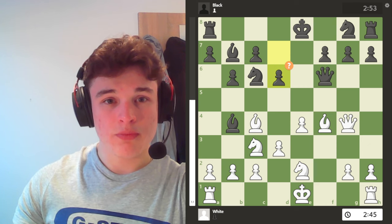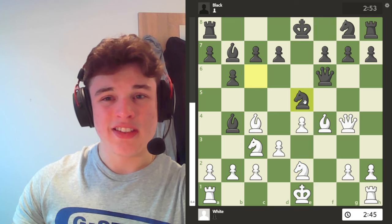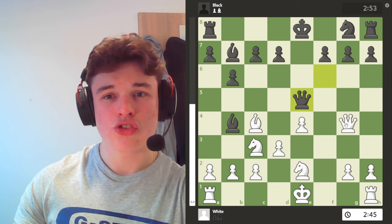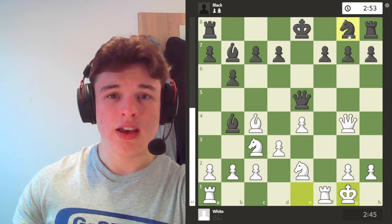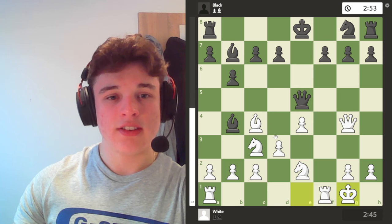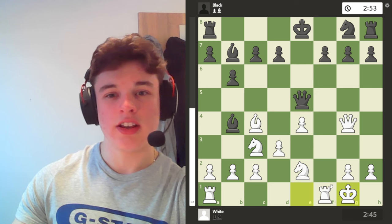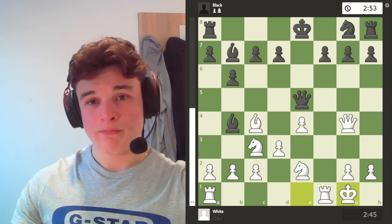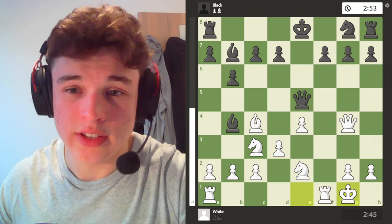We have d6, which was a horrible move according to the computer, which wanted knight e5, forking my queen and bishop and forcing me to trade. But even here I'm very happy with my position — I've got a lot of pressure down the f-file, my queen's active, my knight's going to come to d5, my bishop's and rook's really nice, and I'm going to double up on the f-file. Even though the computer gives it plus 0.1, in reality it's a lot easier to play with white.